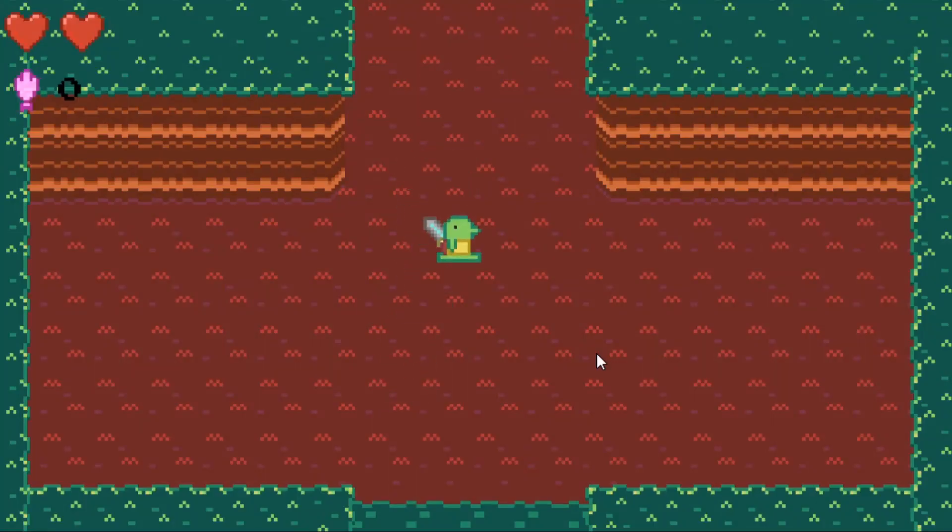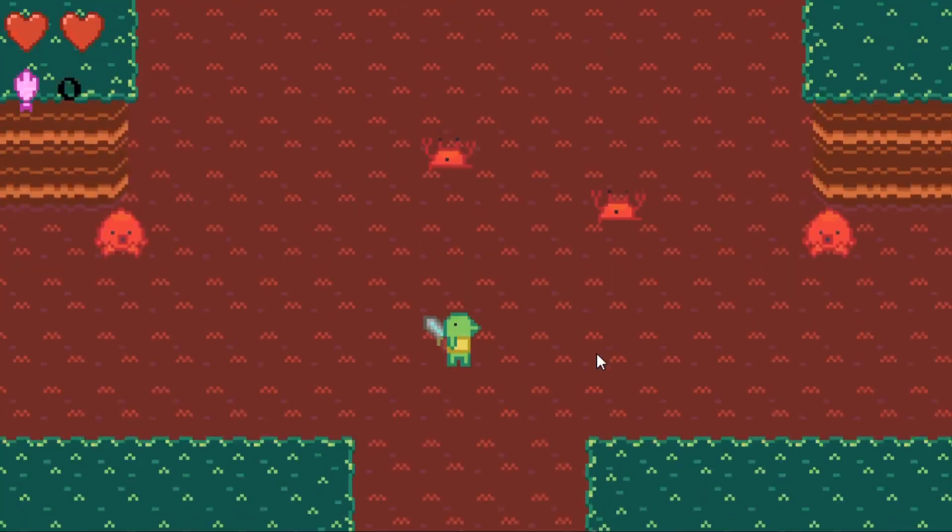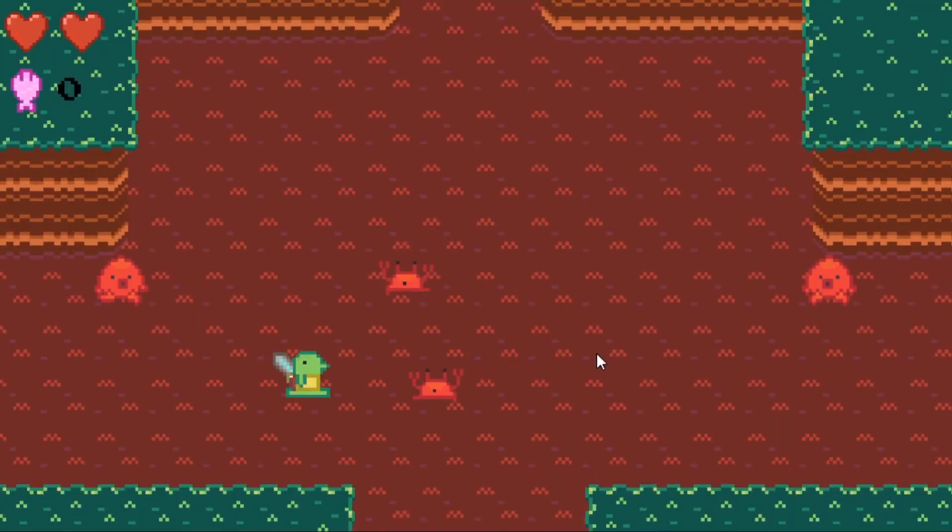So the main thing I got done this day was I made it so enemies have a reaction to getting damaged. It's simple, but very necessary. You can see that they flash when they get hit, so players no longer have to assume they are hitting them. Other than that, I just did some more work on the forest.